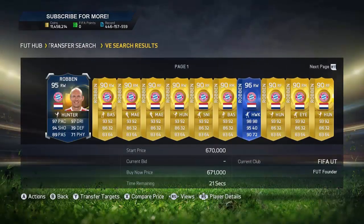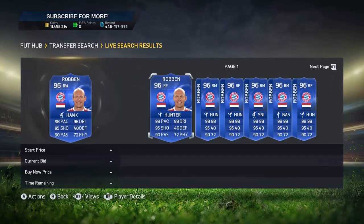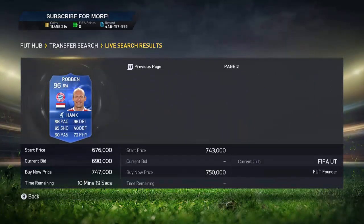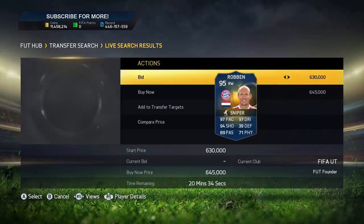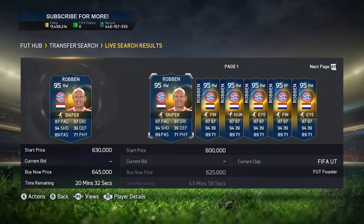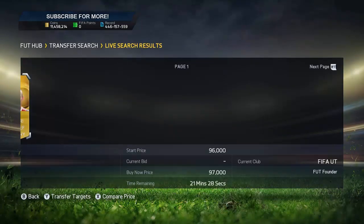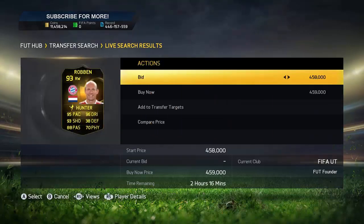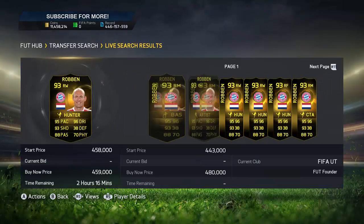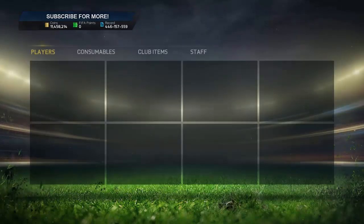I'd also recommend picking up Robin — even though he was extinct, he's now 80-90k, which is mental. I don't think he'll go extinct again. Team of the Year Robin is at 750k, and that'll probably drop to like 700k. I'll pick up 10 of them if they're at 700k. It's crazily cheap for a 96-rated Robin — a Team of the Year card going for 700k upfront has never been seen like this on any other FIFA. I know there are price caps, but yeah, I'd recommend picking these up.